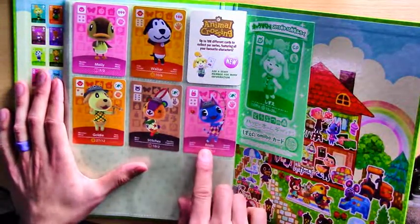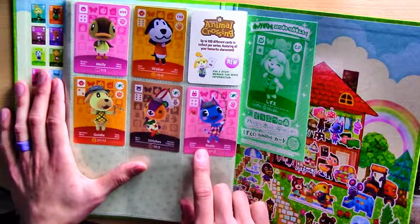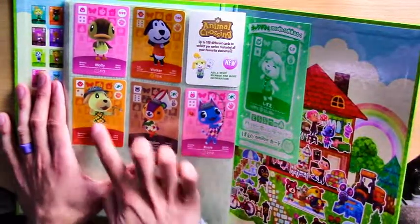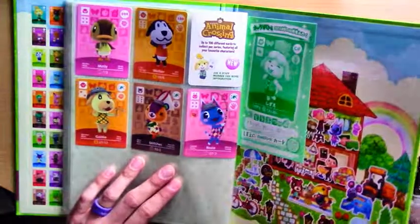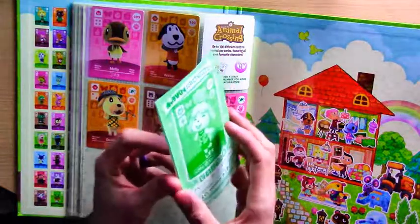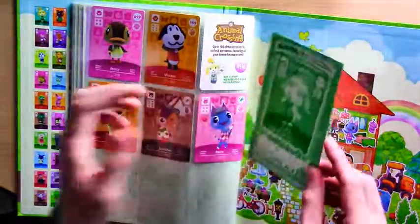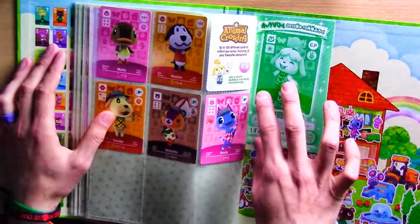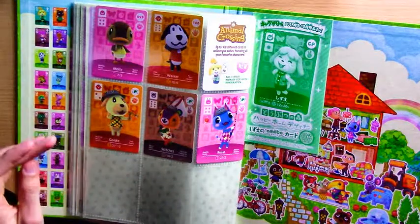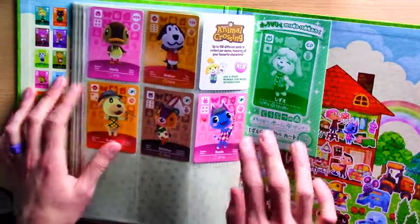Rosie is a nice addition for a promo because she was actually featured in the Animal Crossing motion picture, which I think only came out in Japan - but you can look it up on YouTube. So yeah, those three kind of finish off Series 1. This was the little sleeve I got the Isabelle promo in - a nice little touch. It just kind of proves they're genuine cards, and something to pass down to the grandchildren eventually.